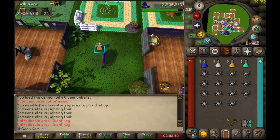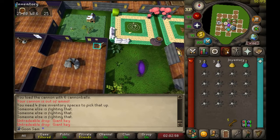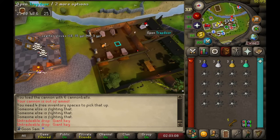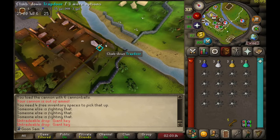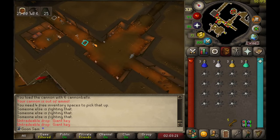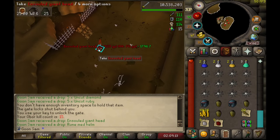We got our five giant keys — now it's time to make our way over to Obor. Got a medium setup this time just because I'm feeling lazy. It's a 1 in 118 to get the hill giant club. I've only killed 10, so I'm way under drop rate, but never know — we might get spooned. 15 KC at the big man.